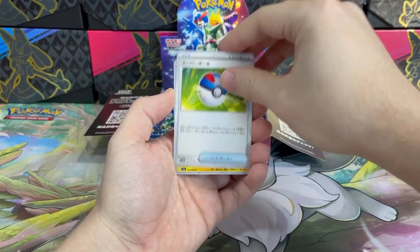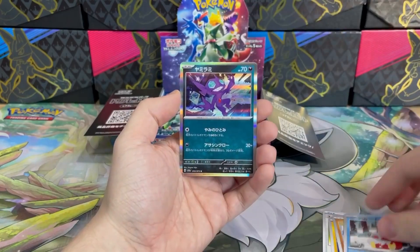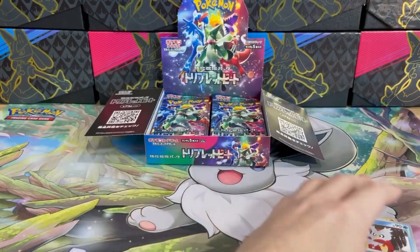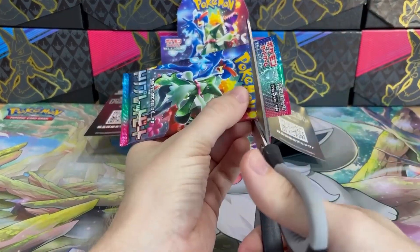Oh, look at this new Great Ball, it looks amazing. Diglett, Delibird, and a second Sableye holo. Alright, it's going good so far — all those holos, one EX, and one AR pull are great.